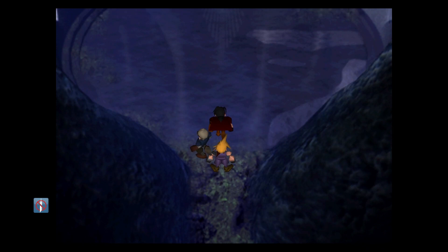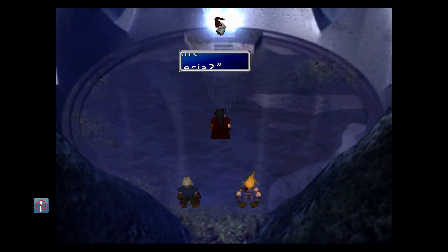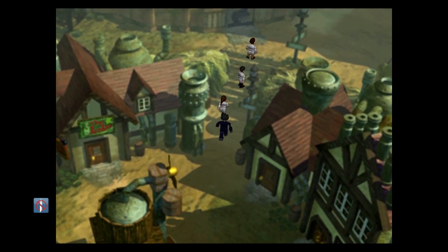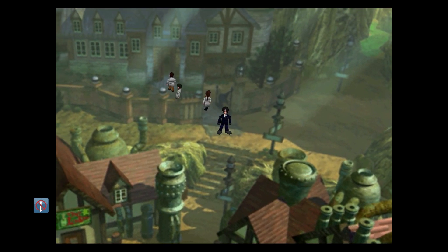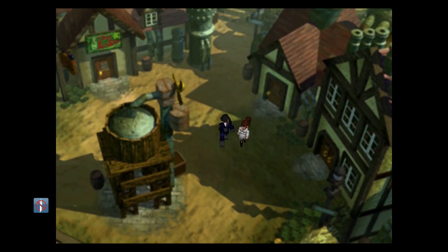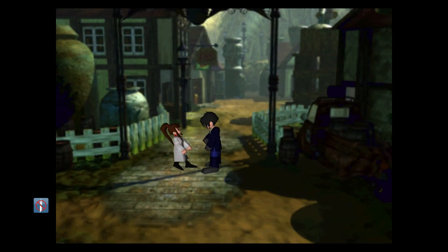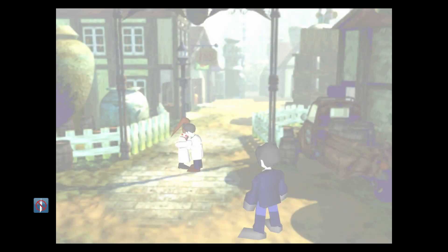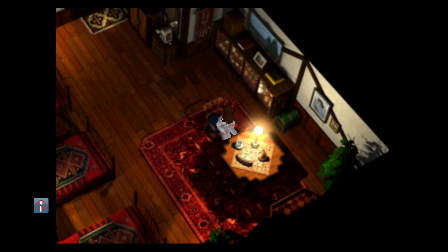Vincent reacts: 'That voice... it can't be. Lucrezia?' She responds: 'Vincent?' and tells him to stay back. We're getting Vincent's backstory now. I'm guessing the guy in the black suit is Vincent back when he was a Turk. Looks like this is how they met. And yeah, I guess that's her pregnant with Sephiroth. A child was born to Lucrezia - that child's name was Sephiroth.